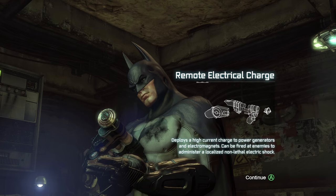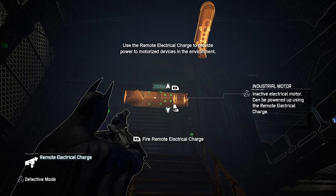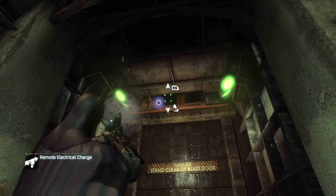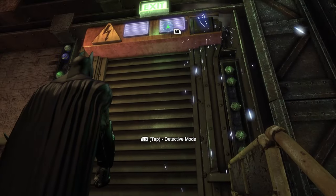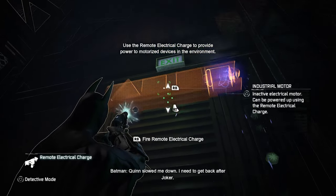It wouldn't be a sequel if we didn't get some brand new gadgets. Once we're inside the steel mill, we get access to the remote electrical charge, one of the most versatile toys in the entire game. This gun can deploy a positive or negative electrical charge with differing effects. The tutorial shows us it can open and close shutters. Like an idiot, I didn't read the button prompt properly, meaning my first experience was telling already-closed shutters to close, confusing myself and thinking the game had glitched.